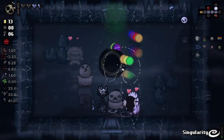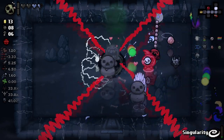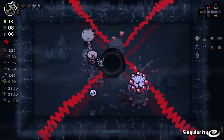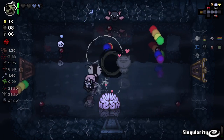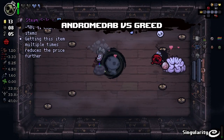The Bob's Rotten Head is actually really hard to use effectively, so I'm going to kind of ignore it exists because I think I'm going to end up hurting myself with it. More sacks that just give me battery charges. And another shop here — hopefully we'll get a planetarium pretty soon.